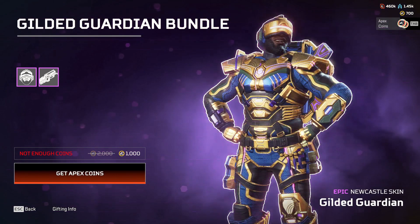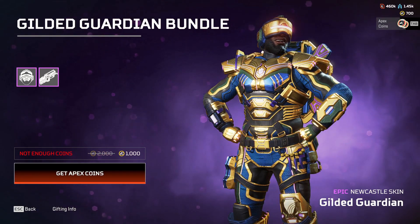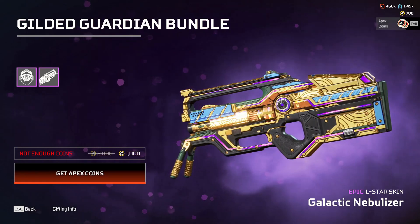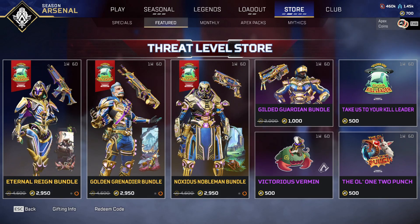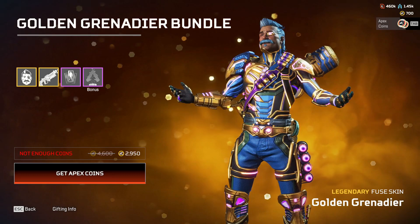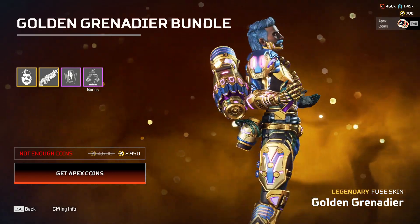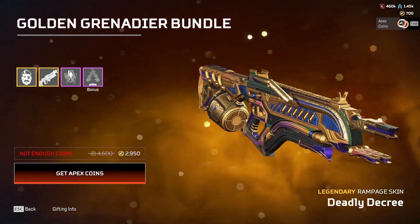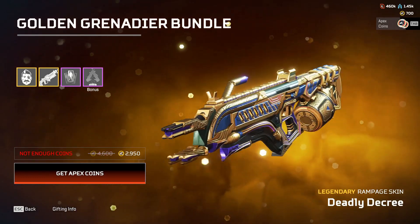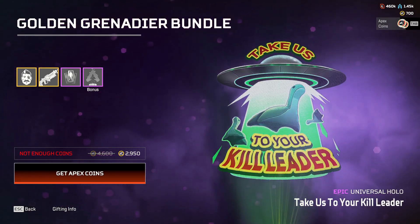It's just a store thing they've got going on. There is a prize tracker, and a Newcastle skin which I think is a recolor as well - I'm not sure because I do have a legendary Newcastle skin. There's an L-Star too, and then the hollow sprays. We also have a Fuse golden green Grenadier bundle - the Fuse one is actually really cool. I don't remember what the original looked like; I don't have too many Fuse skins, so that's cool. I like that one but I don't think it's worth it.